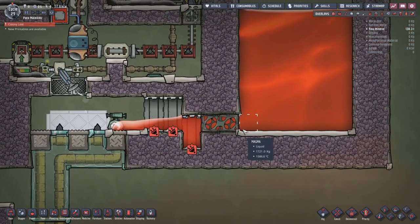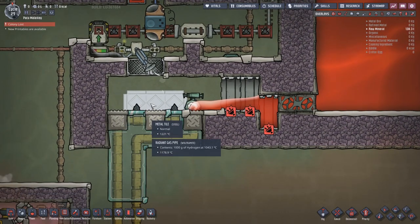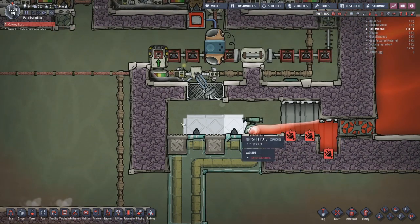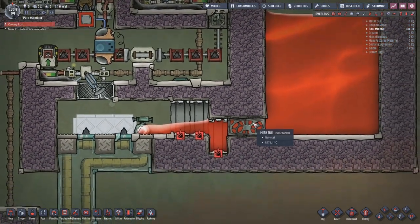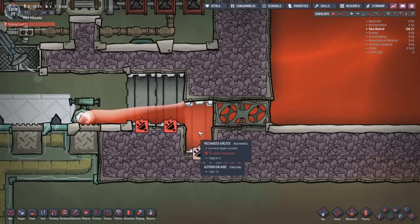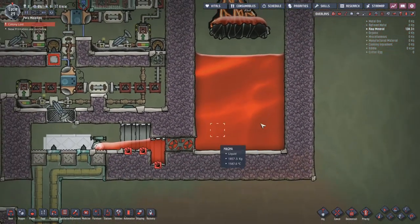If you have full tiles of magma and cool it quickly, you end up with solid tiles of igneous rock forming, which are fine - you can get some energy from them - but the problem is they end up clogging your build. A really simple way to handle your magma is to build something like this, and this is the first step in the build.